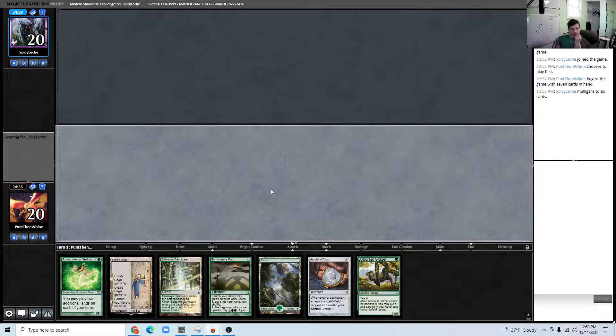The opponent has revealed no companion, which could mean a lot of things. The scariest of which is probably Blue-Red Murktide.